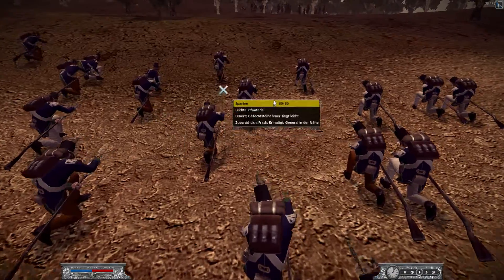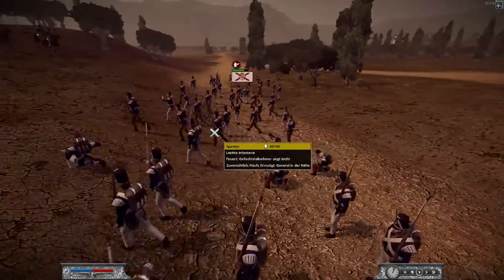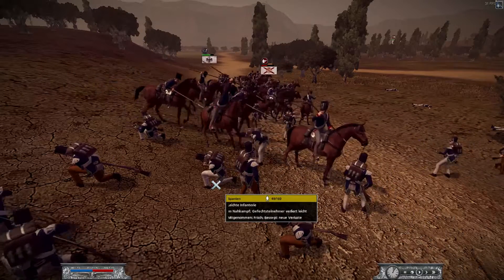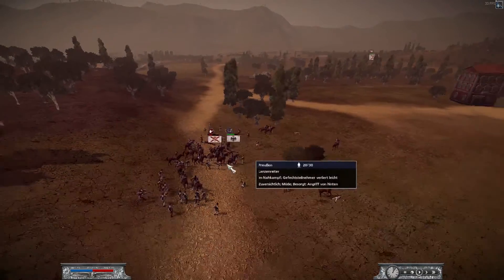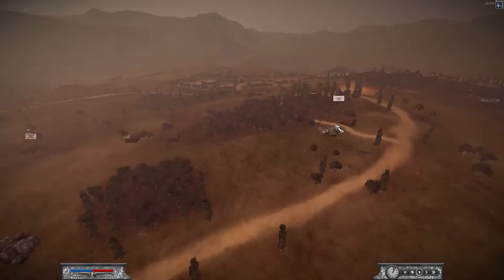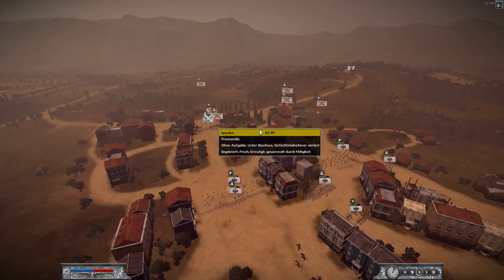They didn't reload yet so I decided to charge in with my lancers — this is what I call a juicy target. With the downhill charge it's going to be quite a lovely one. With the charge alone: 15 killed and red morale, and they're going to be fleeing. The general is not even close to support them.